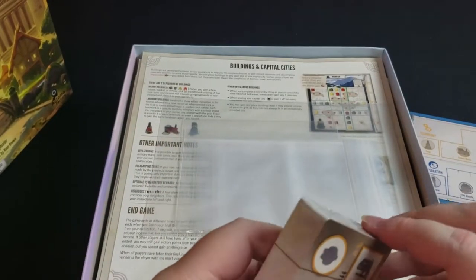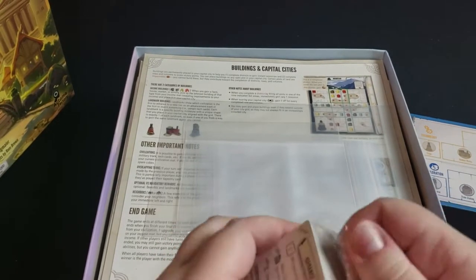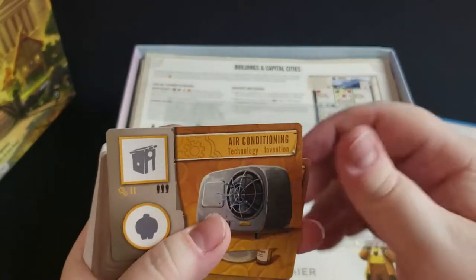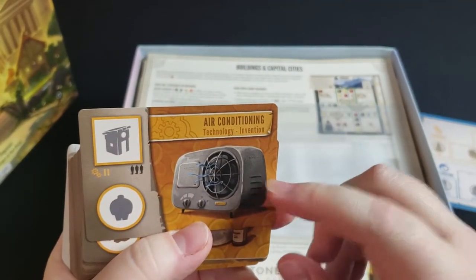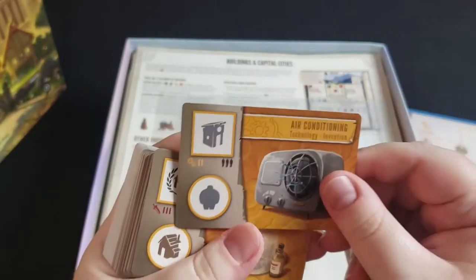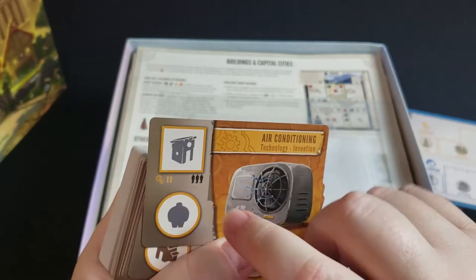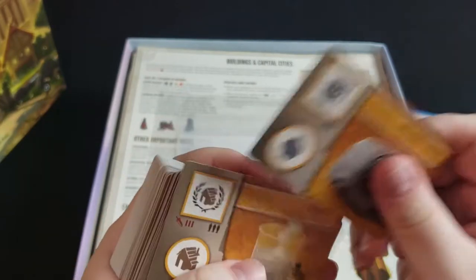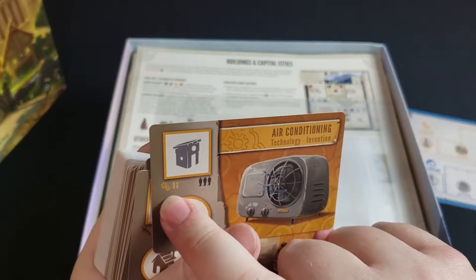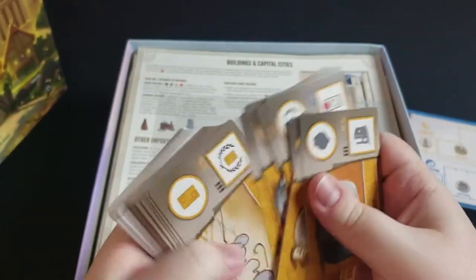Got another deck of cards here — these are the technology cards. There's a lot going on in this game and technology is one of them. These cards come out in a tableau, and whenever you gain a technology you can select from that tableau. When you first gain them they don't do anything, but when you advance them you get the bonus in the circular spot, and then when you advance again you get the bonus in the square spot. Some of them have requirements to reach the third phase — for instance, somebody has to be in the second tier of the technology track for you to advance that one.